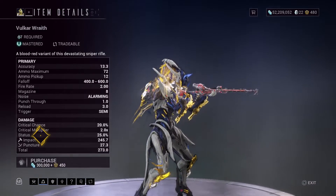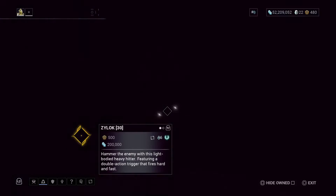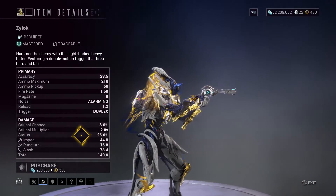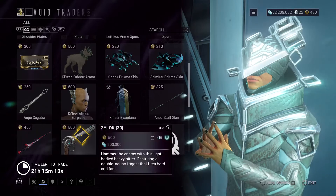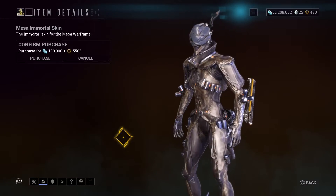Valkyra Wraith — apparently you can use this for Terry Hunting, I guess. We have the Zylok, good for Mastery Rank. We have Mesa, the Immortal Skin for Mesa.